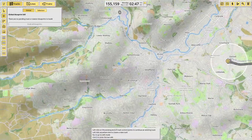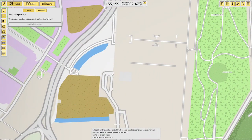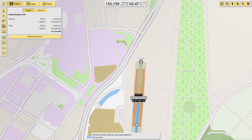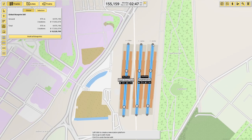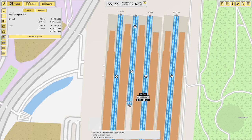Today we're going to look at building Sheffield. I've deliberately left this because it's complicated. So we have a platform here, one here, one here — that's the through tracks done. Then, complicatedly, we have a bay platform there, which I'm going to make as long as I can.